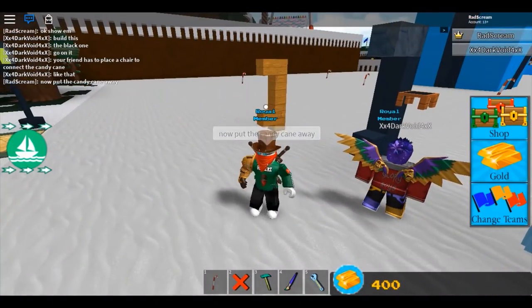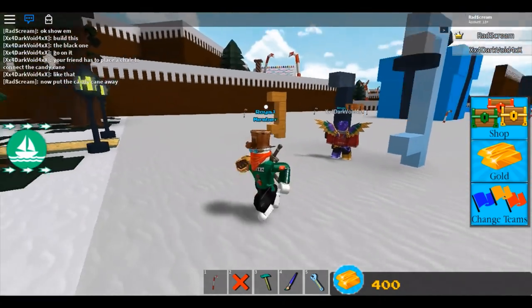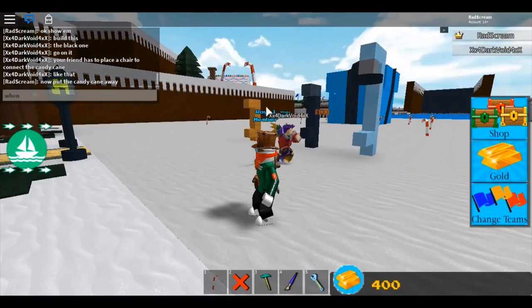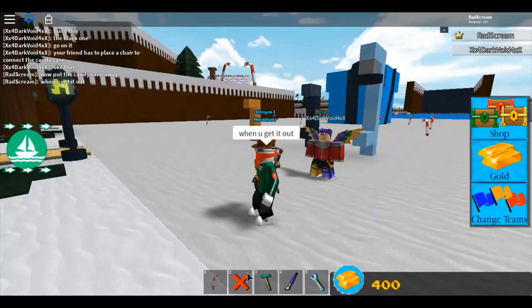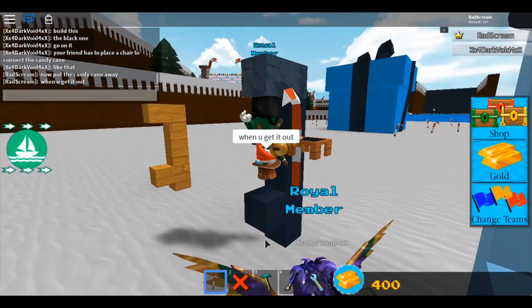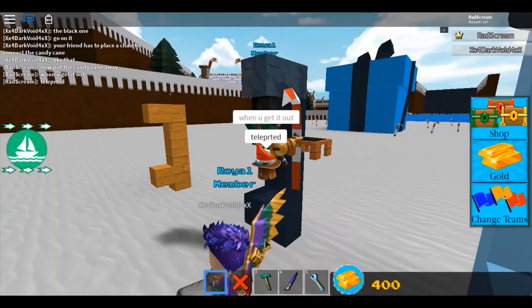Now anywhere that I go, wherever that seat is, I will teleport straight to the seat - that's where the candy cane is locked in. So I'm going to come over here and pull my candy cane back down - and bam, teleported! You can see the chat bubble is still on the screen, so you can see that I literally just teleported right there.